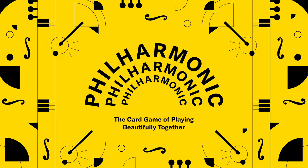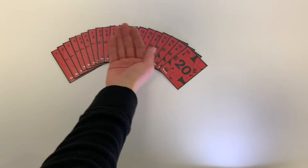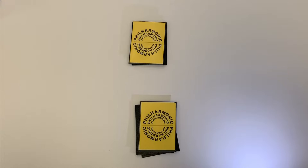In Philharmonic, you'll assemble a world-class orchestra. The cards are numbered 1 through 20 and they represent five different instrument families: red brass cards, yellow strings cards, blue woodwinds cards, purple keyboard cards, and green percussion cards — which you'll play in front of you to make rows of musicians for your orchestra.